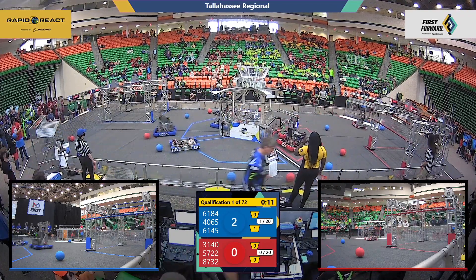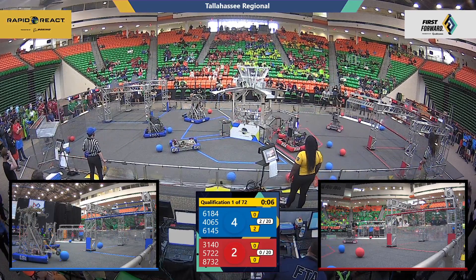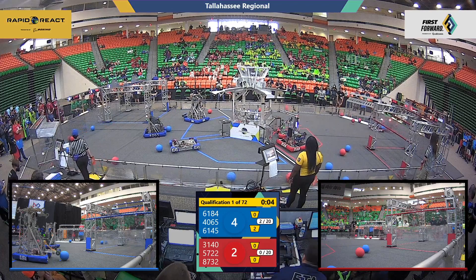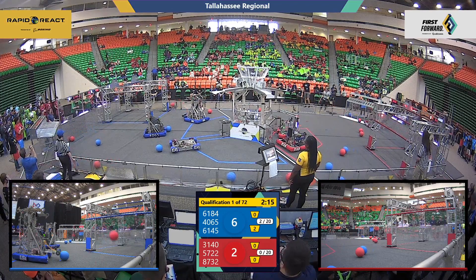Our rookie team on the red is off to the human player station, that terminal, to release some cargo. Blue all leaving their tarmac as well, getting some taxi points. Four points to two in favor of the Blue Alliance as we end the autonomous mode.